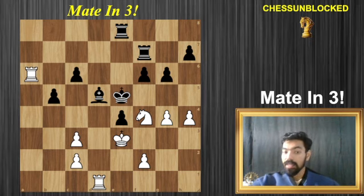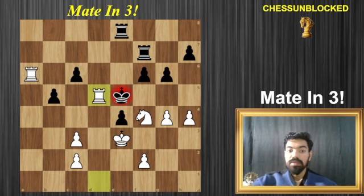Alright, so the first move is forced — there has to be a check. The first move is very simple: Rook takes on d5. That's a check. We capture the bishop and we sacrifice the exchange.